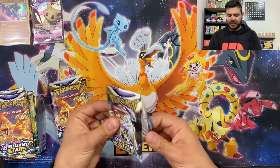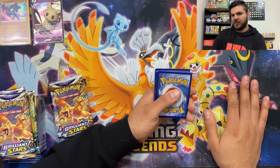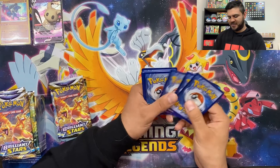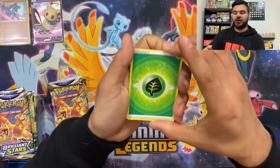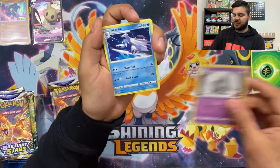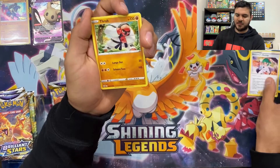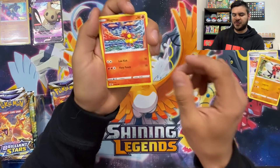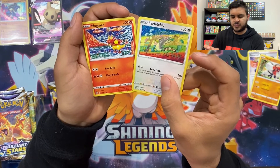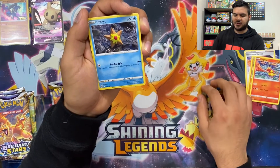Moving on to the third pack real quick. Got a white code card. Remember there are those — I forget what they're called — but it's like an alternate art of an alternate art, and they are in that reverse holo spot. So there's always a chance that if we get a white coat we can still pull something. Duskull, Dusclops, Beartic, Roseanne's Backup.